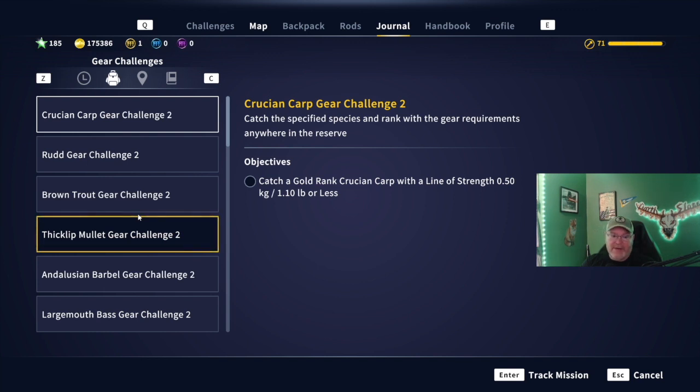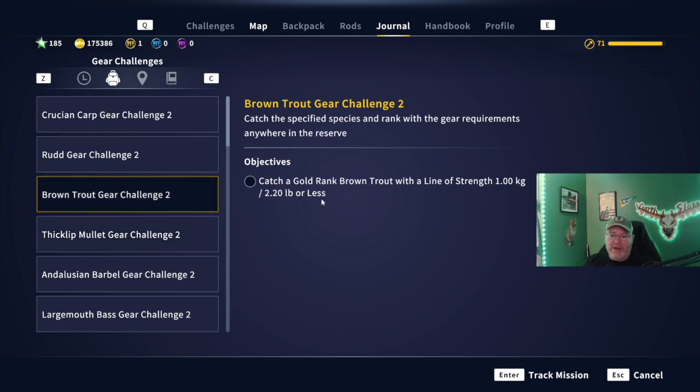This is a time-efficient way to do it. For example, these only go silver and gold — if it's challenge two, then it's a gold; if it's challenge one, then it's a silver. But these are gear challenges. So if I am ready to catch a gold rank brown trout, I want to make sure that I use a 2.2 pound line or less, and I can knock out two missions with one.